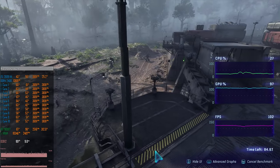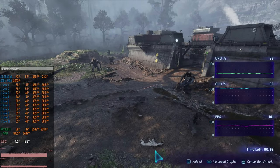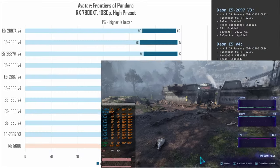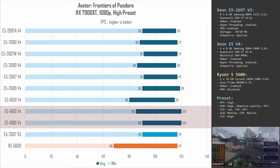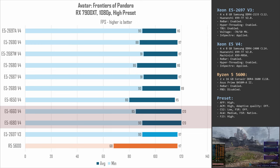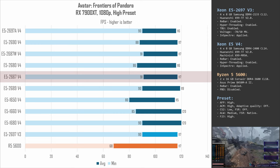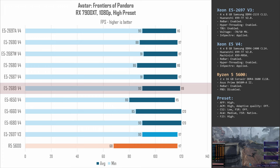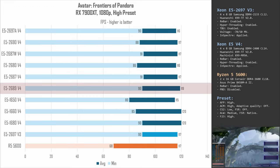Frontiers of Pandora is not a well-optimized game and it favors high clock frequency CPUs. Here E5 1660 and 1680 v4 take first and second place with about 90 fps minimum and 120 fps average. Even though the gap to E5 2667 v4 is just a few fps, it is still slightly faster. E5 2689 v4 delivers almost identical results at 90–119 fps.